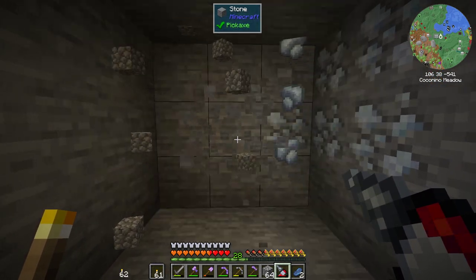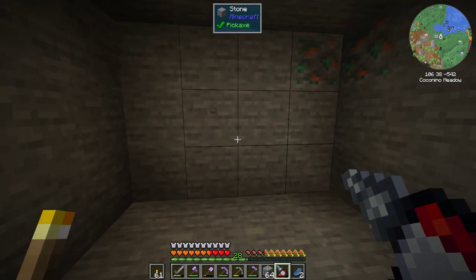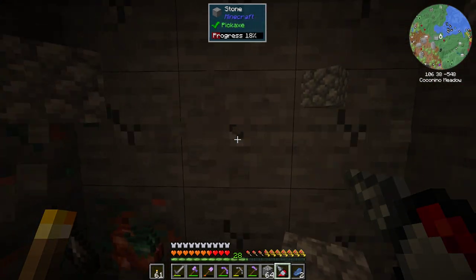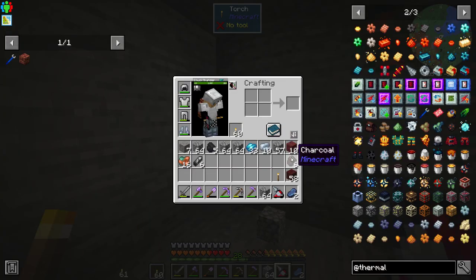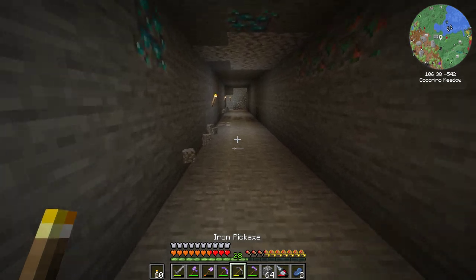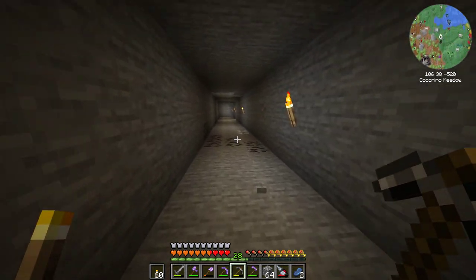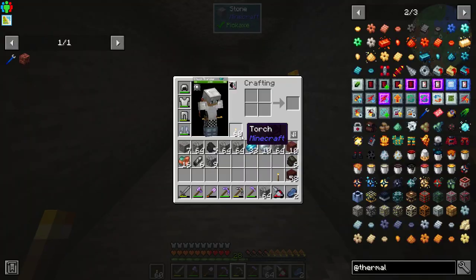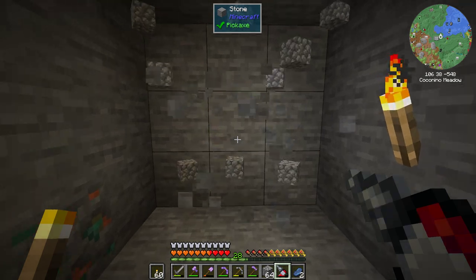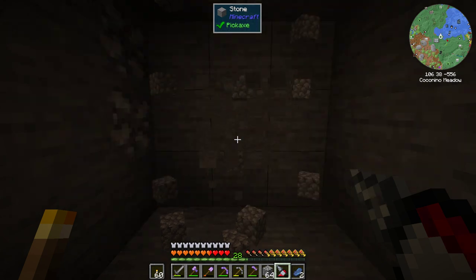I want one of those voiding things so my inventory doesn't fill up with cobble. That's going to be important — our inventory is already getting full of cobble. But this is so much faster, and we can do much larger mining chambers this way.